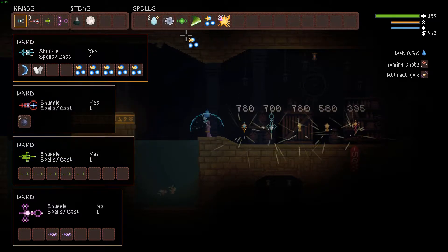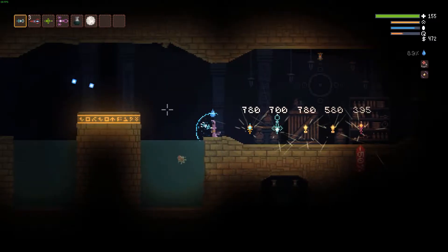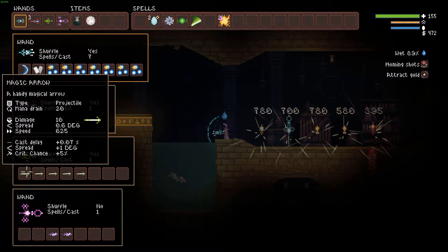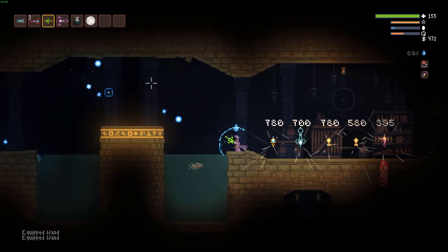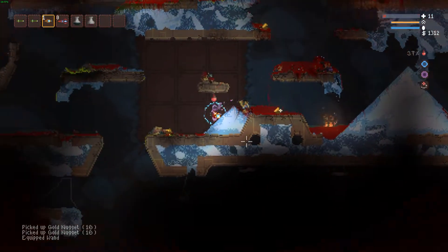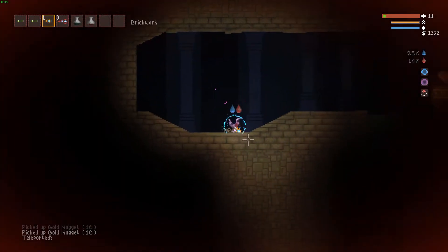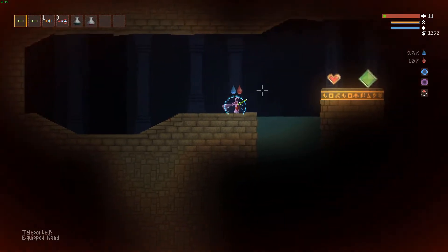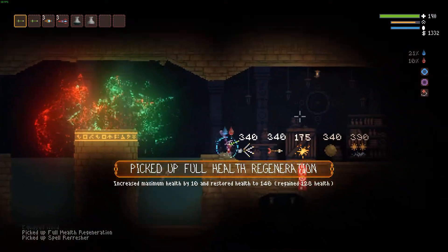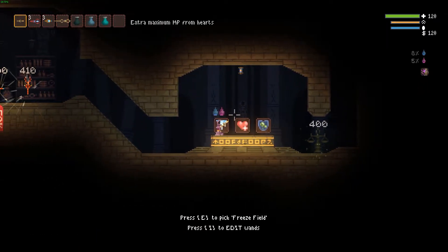The wands are basically glorified guns that have different reload times, fire rates, spell slots, rotation, mana and mana recharge, and so not only will you be mixing your spells, but also trying them on different wands to get a whole range of different effects. At the end of each level, which you get to by heading downwards and through a portal, you will enter a room where you can spend your acquired gold, made through killing enemies and mining, on a wand or spell shop. You also get to choose a free perk, and the perks are just as mad and allow for all sorts of crazy scenarios.